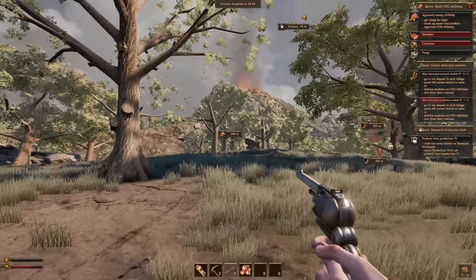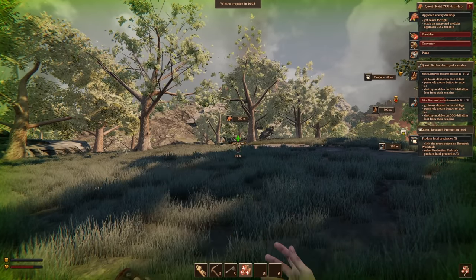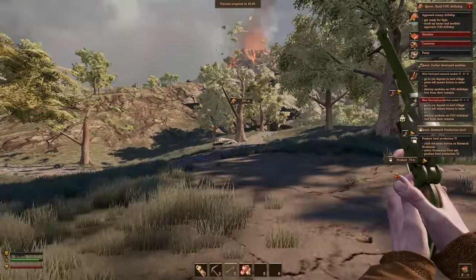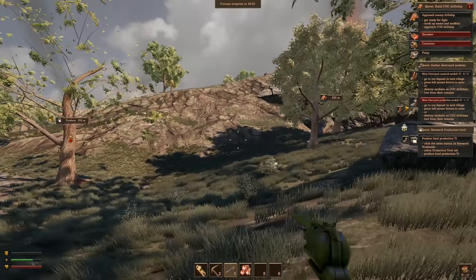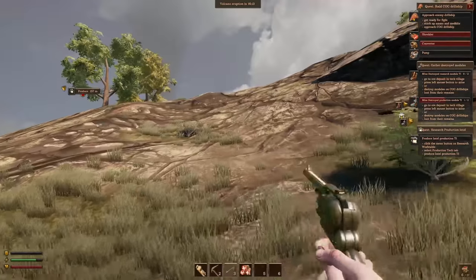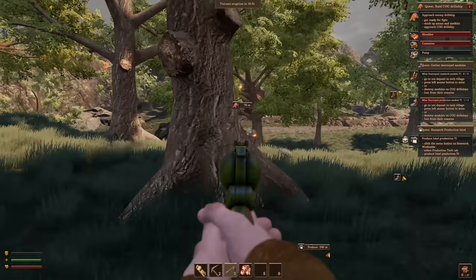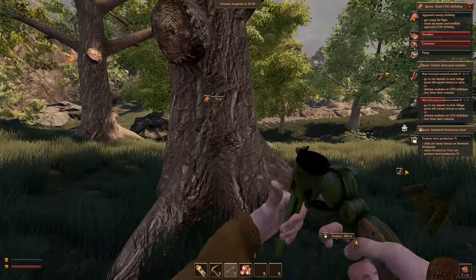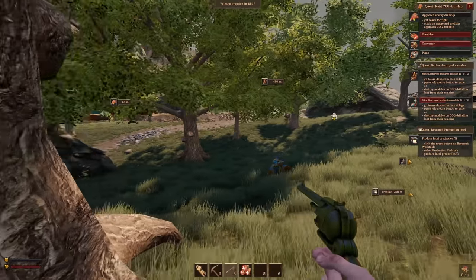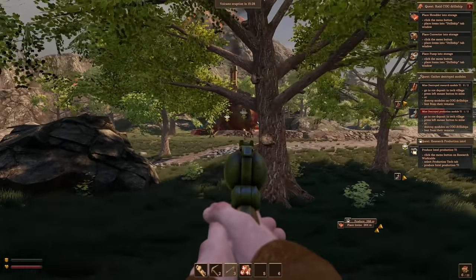There's one destroyed module over there, and there's an enemy cog ship over here. Do we try to take on an enemy cog ship? Let's heal up real quick. Oh it's like a spray aloe vera! Let's go raid this drill ship — we have 16 minutes, we should be okay. Or not, I don't know — this might be a bad idea. I also don't have any grenades yet. Okay, there's a whole town over here — lots and lots of bots! That guy's down, I already took damage.